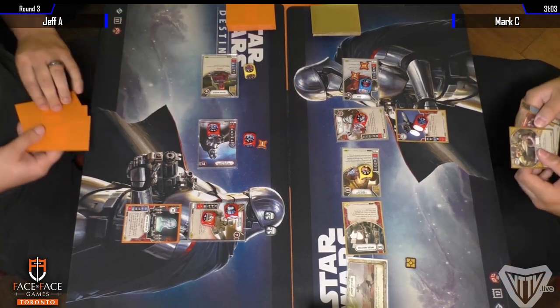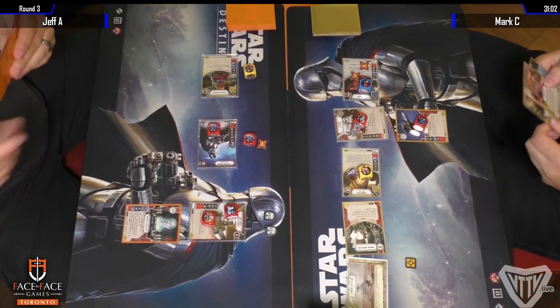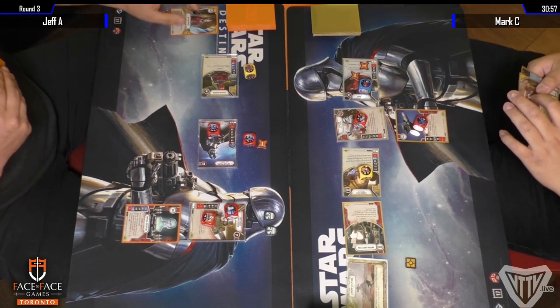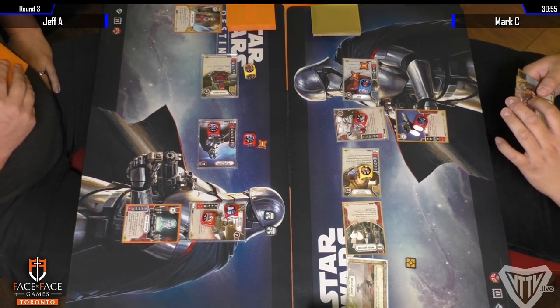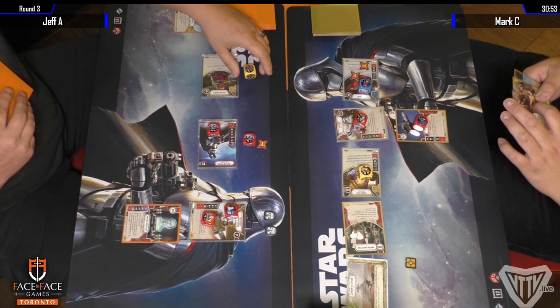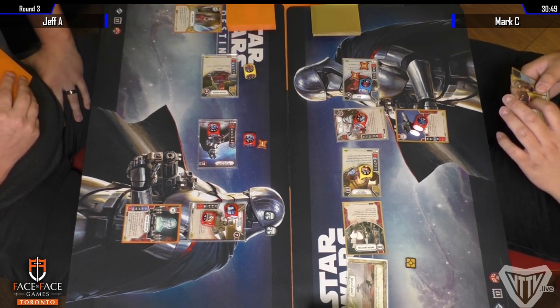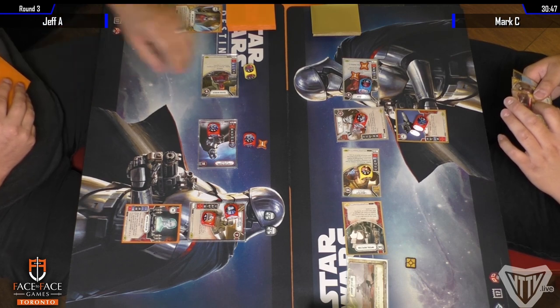I believe he had Crime Lord too — he did a Prized Possession and a Crime Lord on Palpatine in one game, he had a ton of resources. Bait and Switch. Because we don't have deck lists — he discarded the card. So he used Unkar's ability, revealed the Bait and Switch. He gets zero resources because it doesn't cost anything, but he does lose the card. Bait and Switch is a great card, I don't think Jeff is very happy having it discarded.